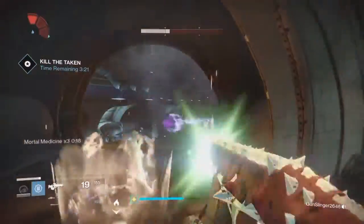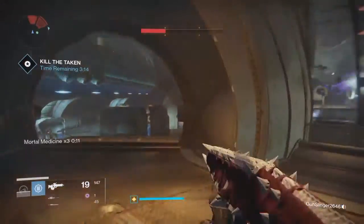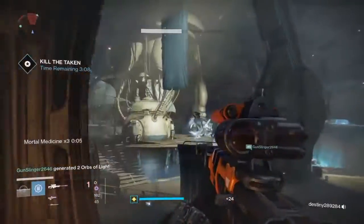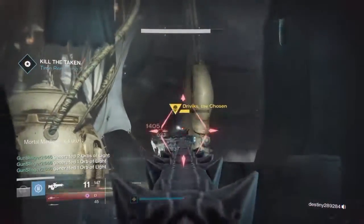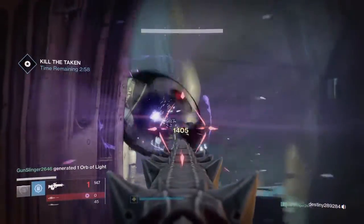Once the enemies start spawning, immediately look for those blights — the big glowing black orbs. Those are what I think spawn the enemies; that's what I was told, so that's what we did. Make sure you kill the blights and then take out a few enemies.